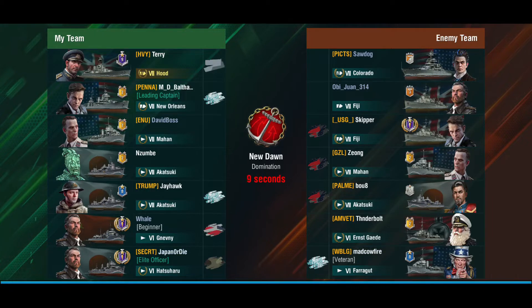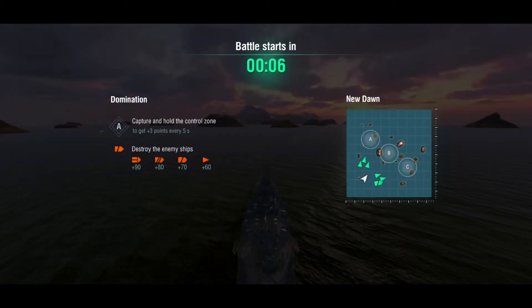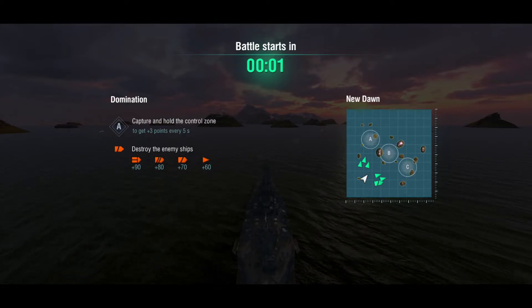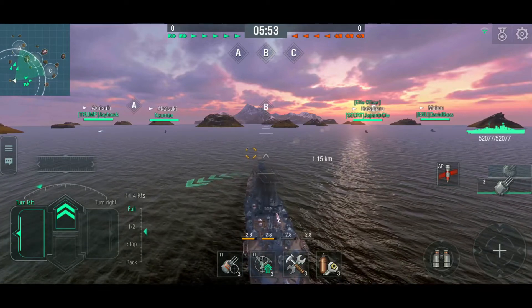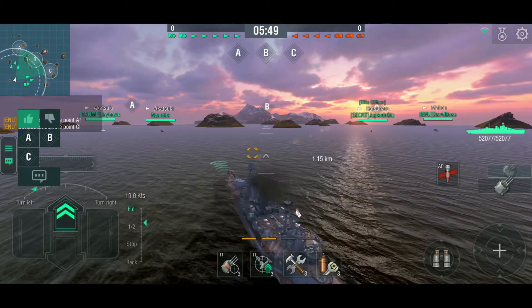Four destroyers in the enemy team — oh dear. A double Fiji and a Colorado, so there's only one other battleship in the enemy team. The Fijis are British light cruisers, so armor piercing definitely. For the destroyers we're going to have to play with high explosive most likely, because we will do more damage. The Hood does 1600 damage with AP and only about 1100 with HE against a destroyer, but she'll still do 1100 HE versus only about 400 or less with AP.